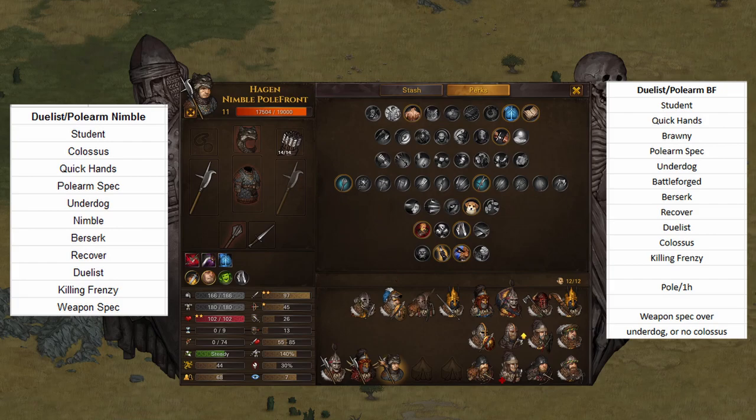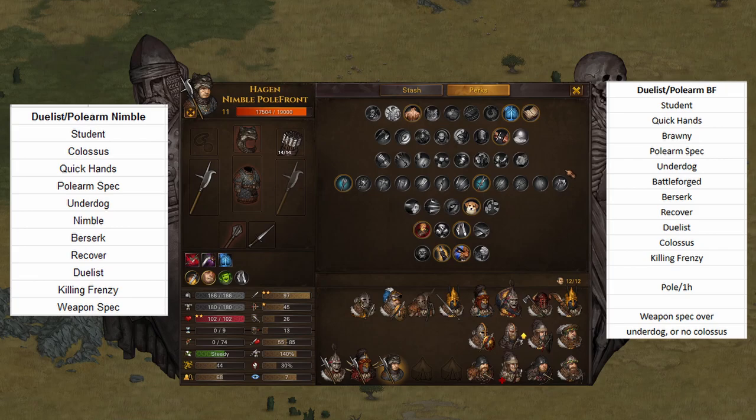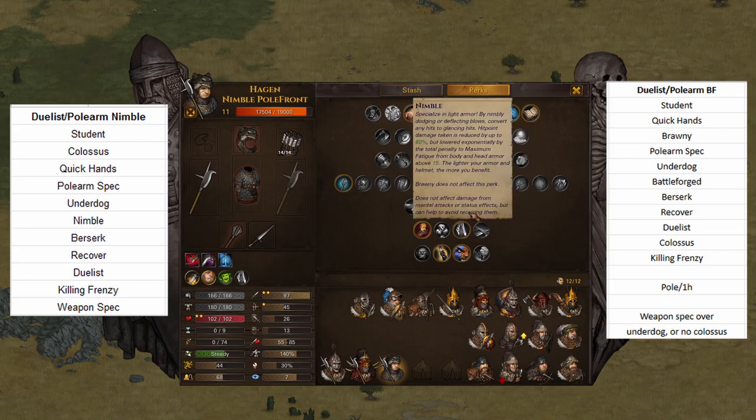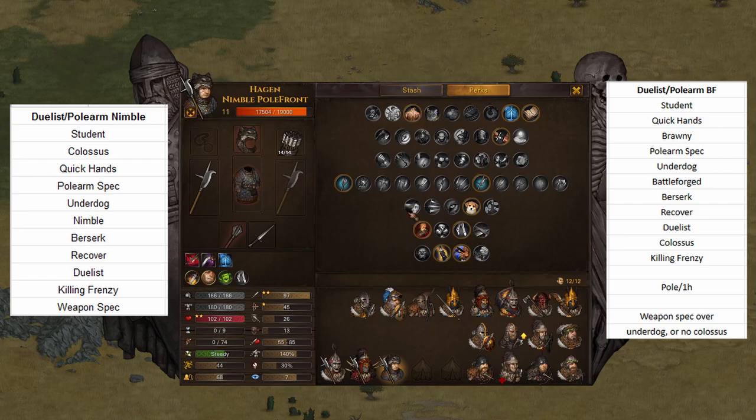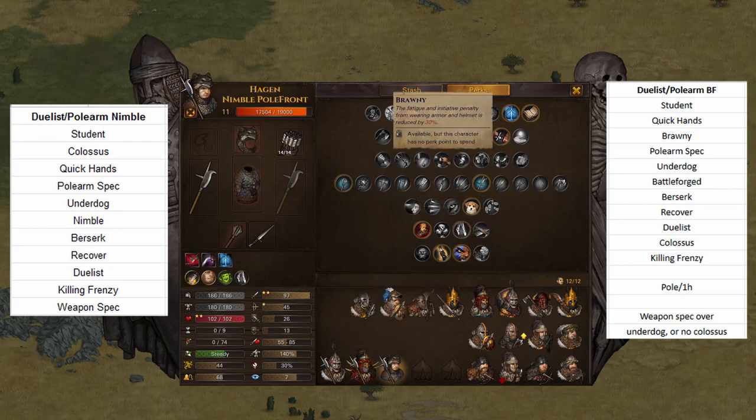Now on to the Nimble version of the build — very, very similar. You just take Nimble. Nimble allows you to not take Brawny. Instead, you take Colossus — but you're already taking Colossus hypothetically on the regular build. So since you're just losing Brawny, you can definitely also take Underdog and Weapon Spec. Maybe even Gifted if you're super high on stamina. I just think Nimble works really well.